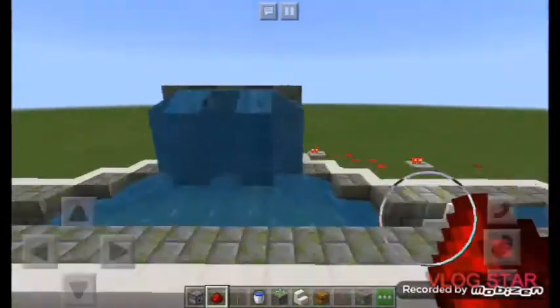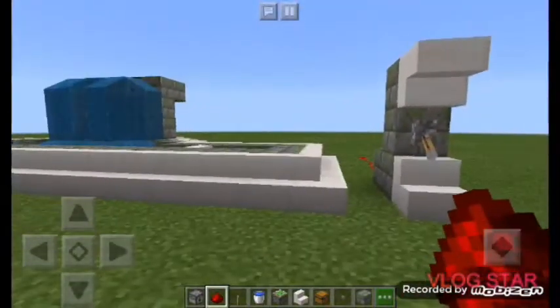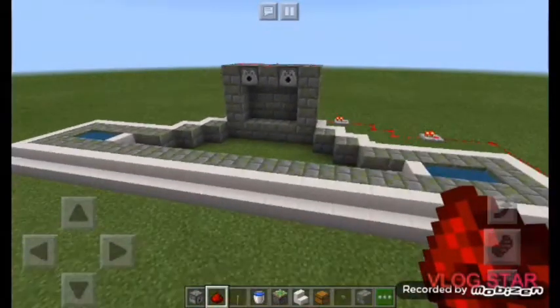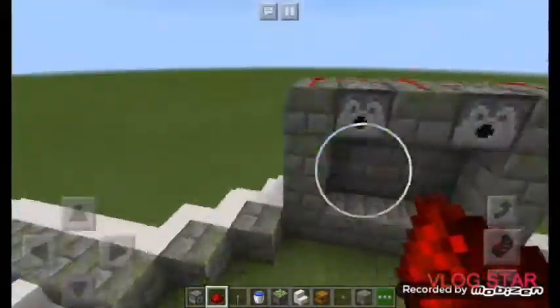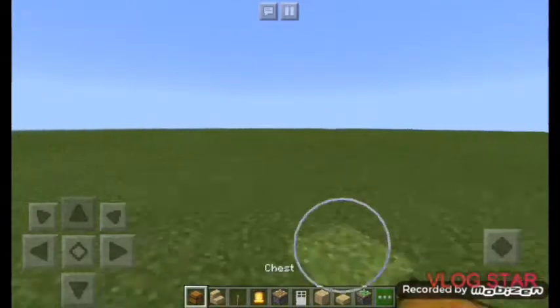Look — when you go in here you don't see your chest at all. To reveal your chest, press the lever one more time and check the back — there it is! Drop a like for that, it's amazing. To hide it again, just press the lever and the fountain shuts down and the chest disappears. You don't see your chest anymore.